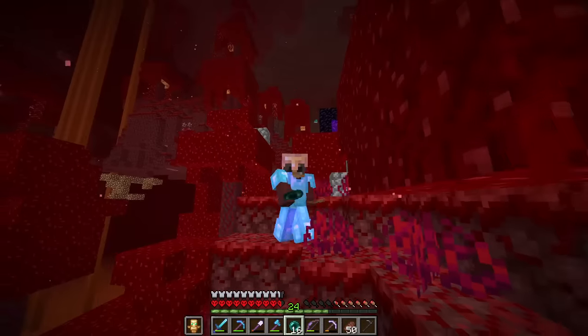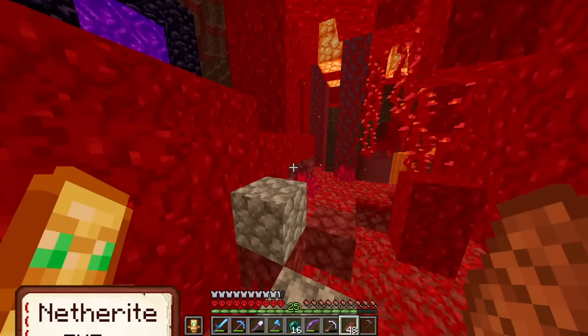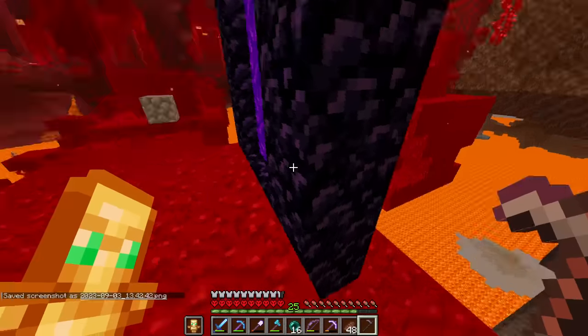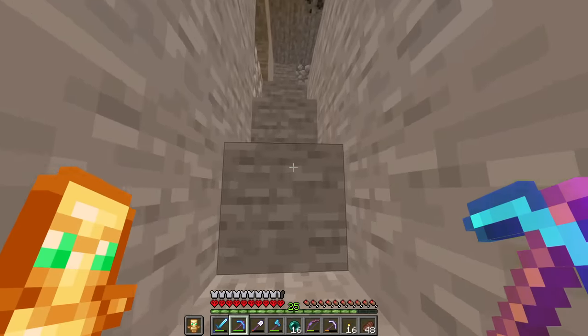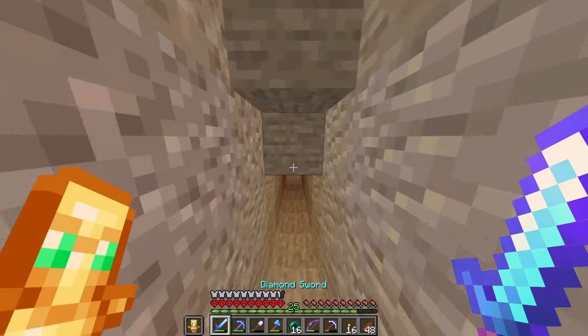Let's move into the next one, which is 1.19. We need to get netherite, and I really didn't want to get it in a snapshot. This is what I saved the desert temple TNT for, so we can get netherite a lot easier. Diany is still chilling, by the way.